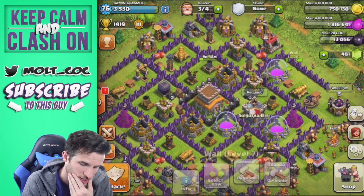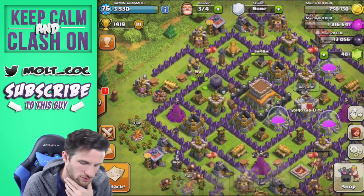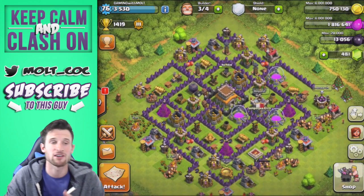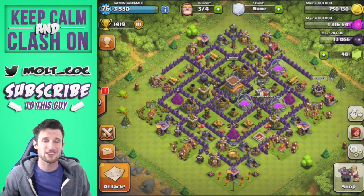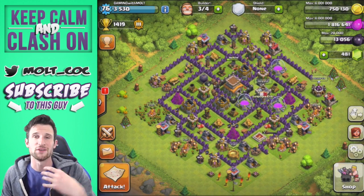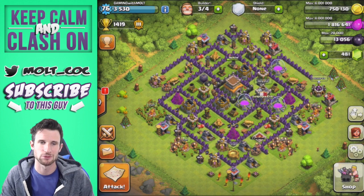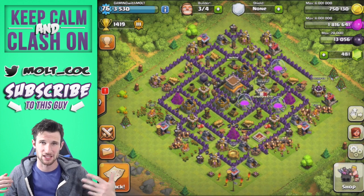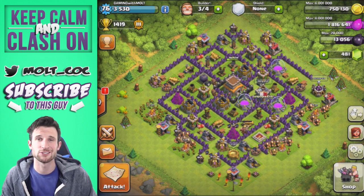I think this base is going to work really well because we have a couple of layers of walls to the Town Hall — one, two, and three layers all the way around — so the Town Hall is going to be protected very well. I'm excited for that. This is really just to help you guys understand that it's not all about attacking, but also defending. Having a very good base design is super important. I haven't seen this base in action since I'm creating it live for you guys right now.